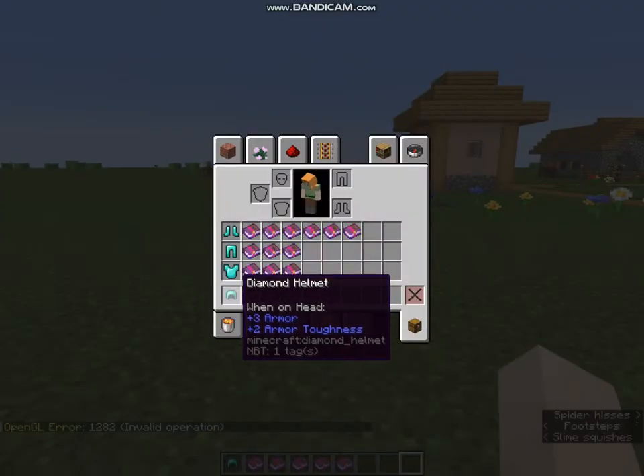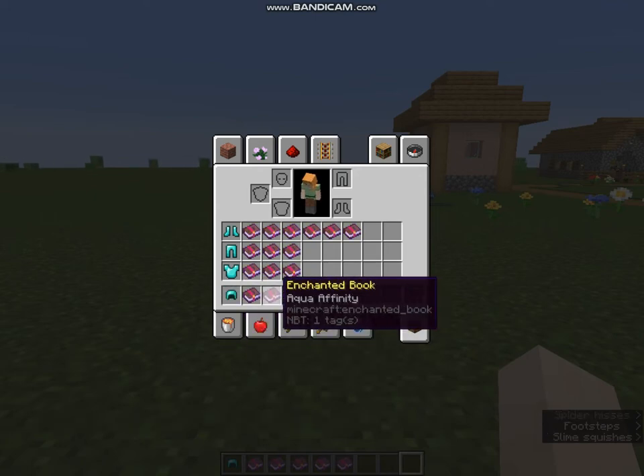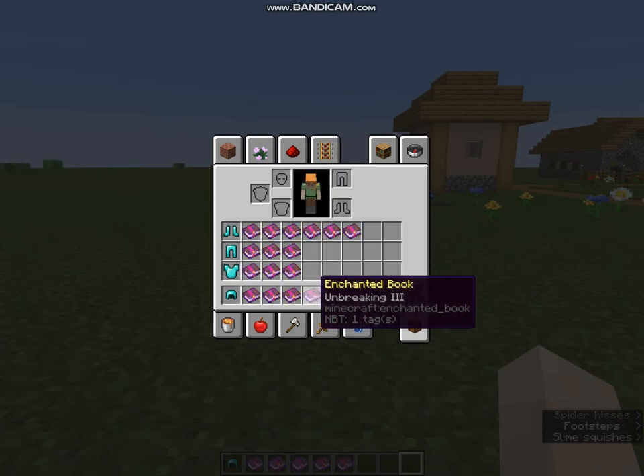First we have the Diamond Helmet. The best enchantments for the Helmet are Protection 4, then Aqua Affinity so you can dig in water at normal speed. After that we have Respiration 3, which extends the time you can spend underwater from 15 seconds to 60 seconds — that's pretty useful — and then Unbreaking 3 and Mending to finish it.